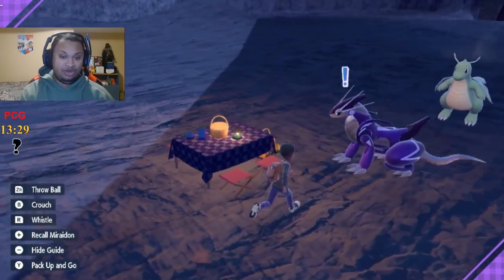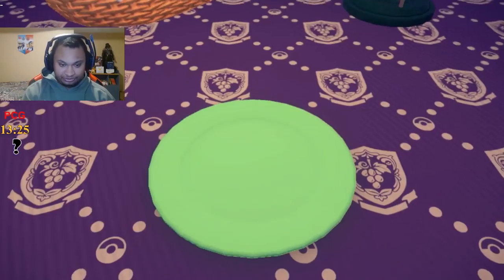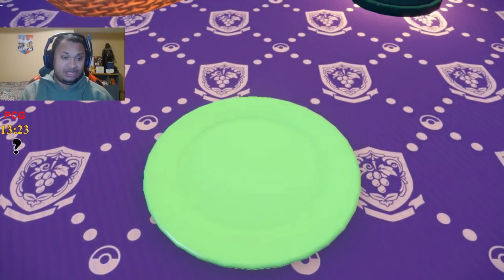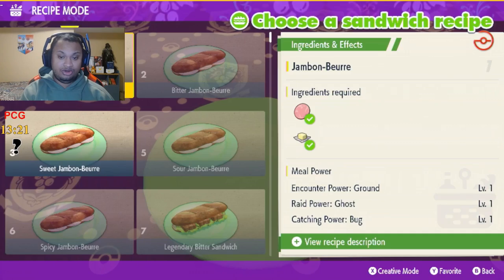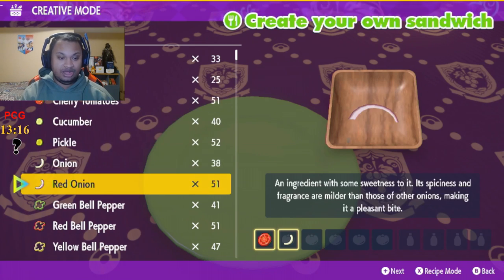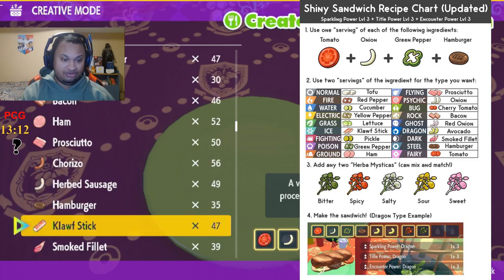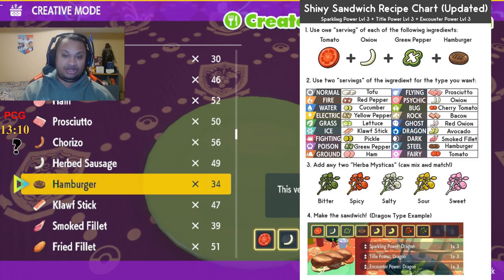You want to go on a picnic, and when you're in the picnic menu, go make a sandwich. With any of these sandwiches, always go to Custom. You want to have a tomato, an onion, a green pepper, and a hamburger for the base ingredients.